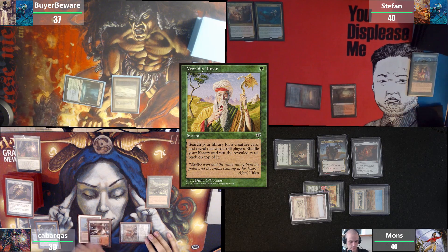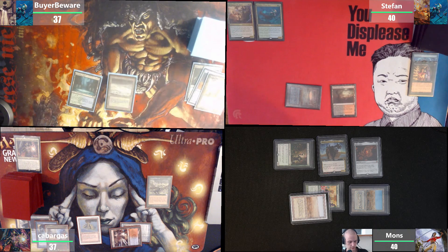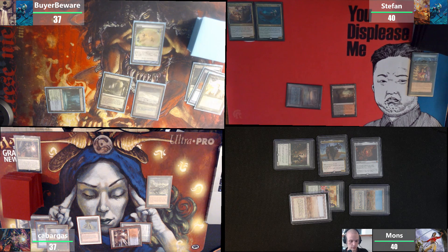End step. I will tap one and cast Worldly Tutor. Draw for turn, play a Verdant Catacombs or a Training Grounds, and I don't think I want to tap out for Thrasios yet, so I will pass.